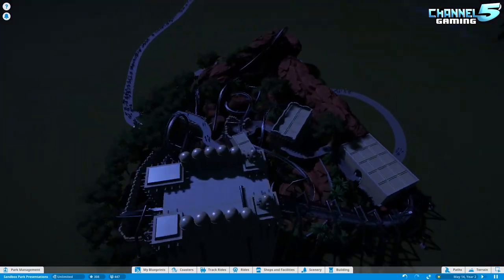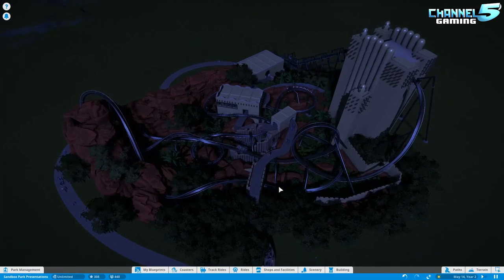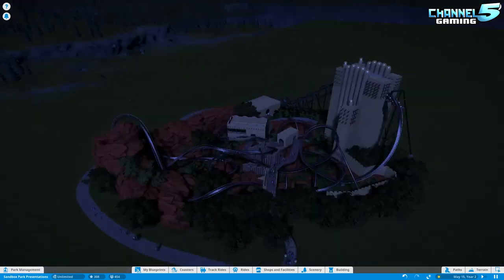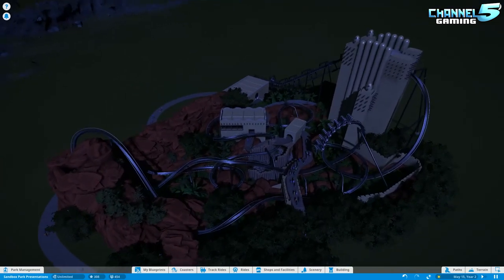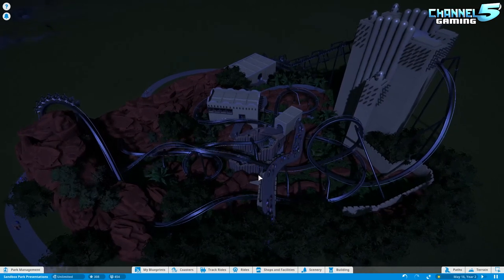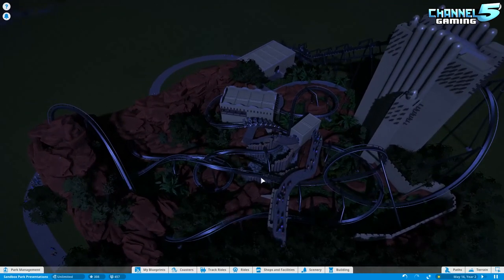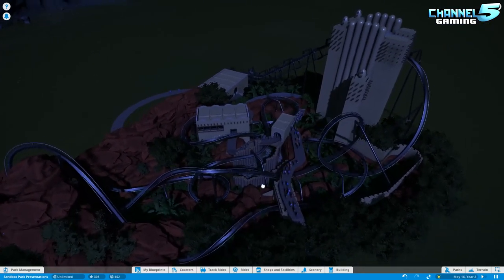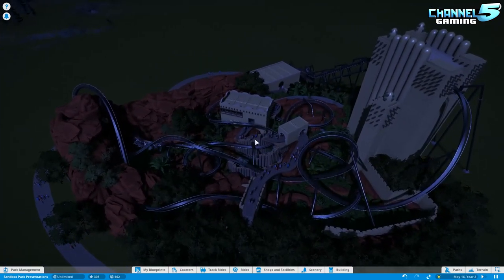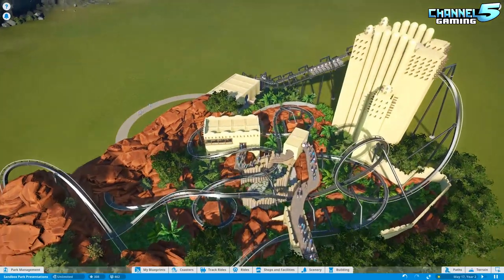I talk about lighting a lot in my videos. Somebody asked if it's my pet peeve — it's not really. The thing is, I think every coaster should be lit up at night. Lighting is half of the gameplay — half the time you're playing at night, and sometimes you're making strictly nighttime parks. So lighting should always be considered. It just so happens that nearly every single video we do, people forget lighting, and it shocks me. For this one I'd just say put some torches around — that would probably do the trick without needing spotlights or area lights.